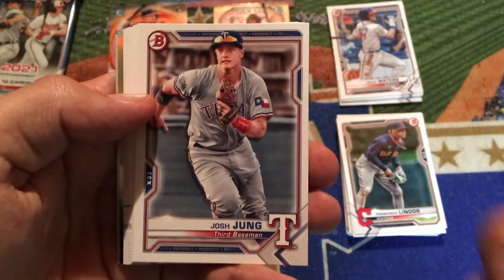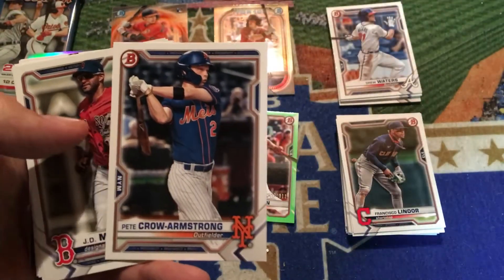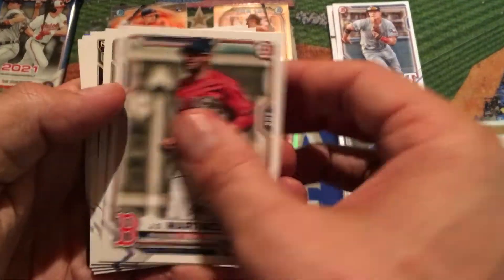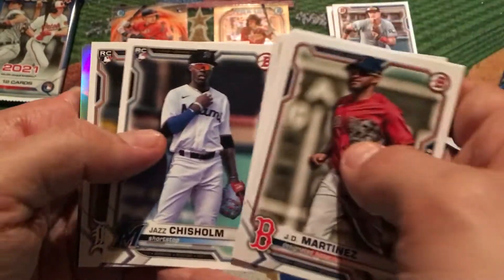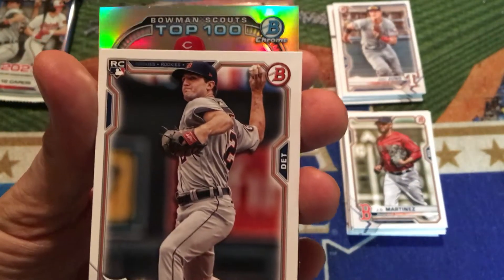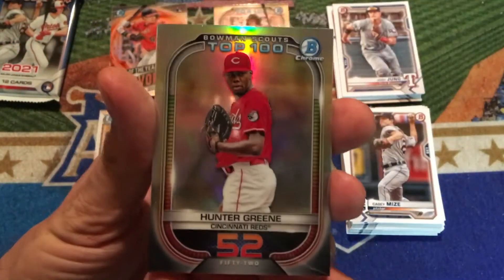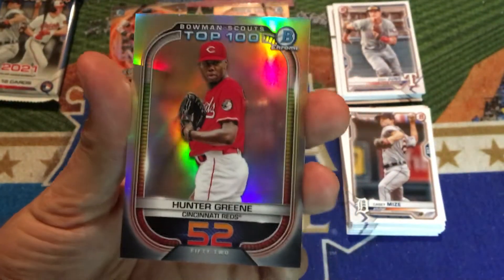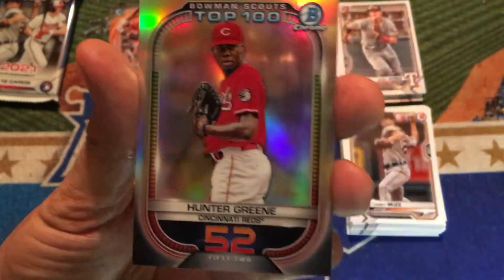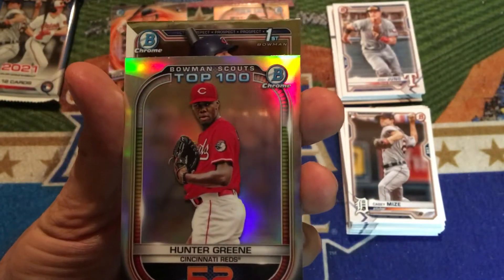Josh Young for the Texas Rangers — I believe he's still injured right now. Jake Vogel and Pete Crow Armstrong, who was a first-round pick out of high school last year, are prospect paper cards. We've seen this run of base cards before. Our first Bowman Chrome is a Scouts Top 100 for the Cincinnati Reds — that is Hunter Green, number 52. He was drafted number two overall a few years ago, had to sit out for Tommy John surgery, and throws like 100 miles an hour. My buddy David says he is killing it down at Double-A right now with the Chattanooga Lookouts.